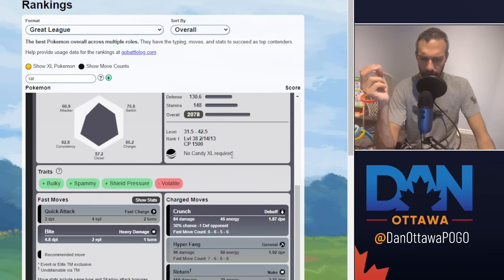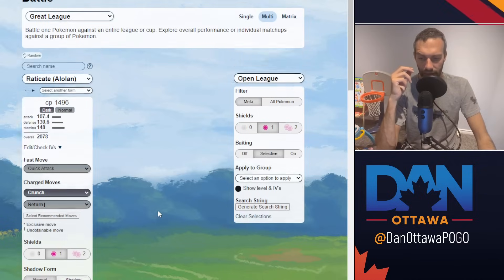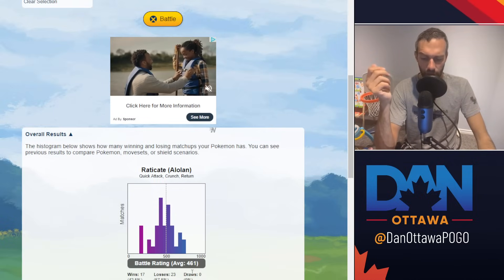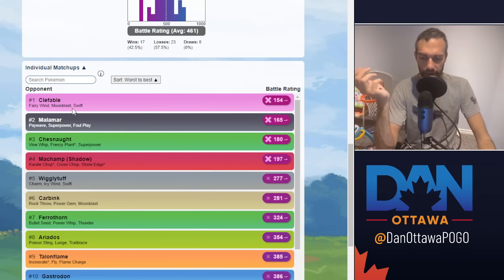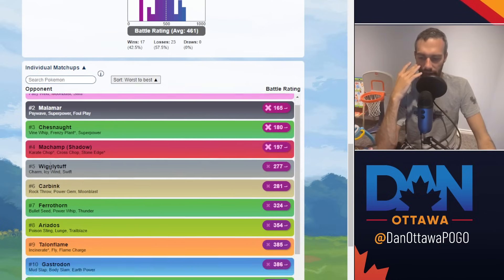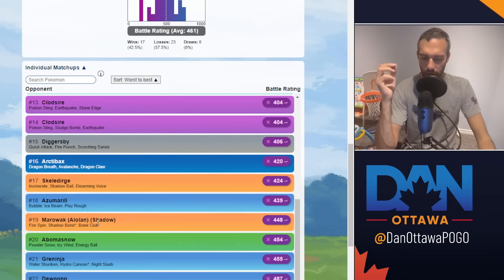The typing is an interesting one because it's been a hindrance — it's double weak to fighting, and fighters have dominated the meta for many seasons. But fighters aren't around as much anymore, and with so many poisons, fairy has also decreased. The sims show 17 to 23 wins with a 461 average, which is not amazing. You lose to fairies and anything with a fighting move, and also to some main meta picks like Clawsire, Jumpluff, and Gastrodon.